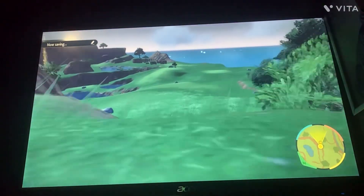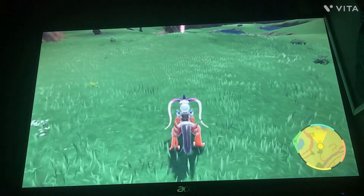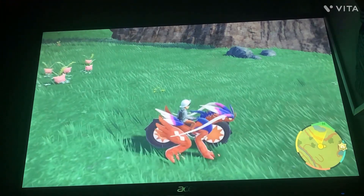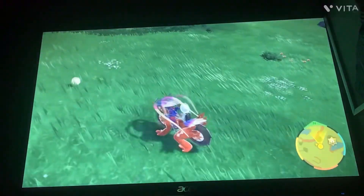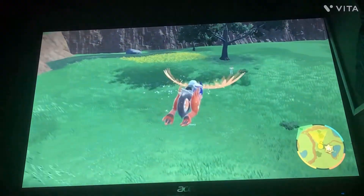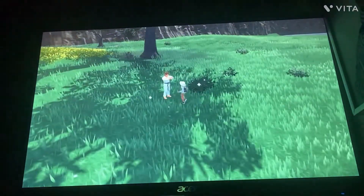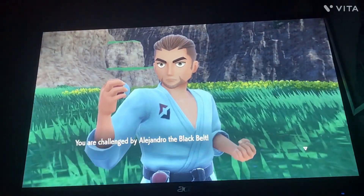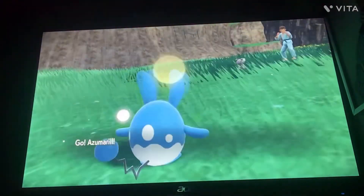If you ever see a little shine on the ground, you're gonna want to click A on it — it gives you something. Right now it gave me a potion, which is really good. I also got a berry! You always want to pick up the little items on the ground. And you always want to fight trainers, because if you beat them you get money, and you can buy a bunch of stuff.